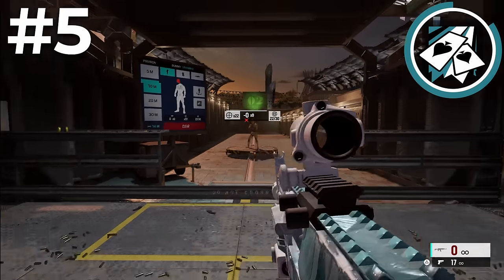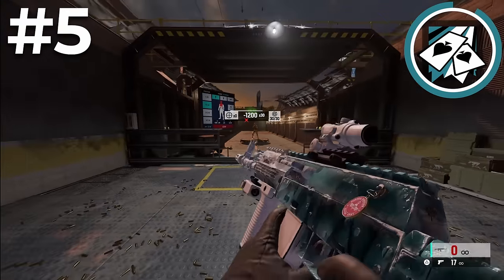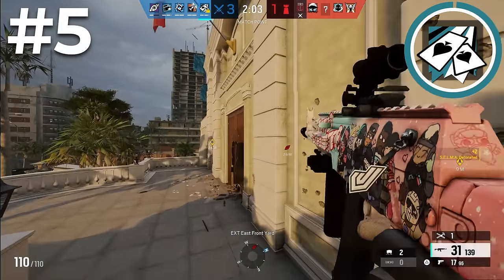Another reason why Ace is one of the best attackers in the game is his primary weapon, the AK-12. Easily one of the best guns in the game with high fire rate, high damage, and low recoil. With all those attributes in mind, it makes Ace an incredible beginner operator and one of the best and most played operators in the game.